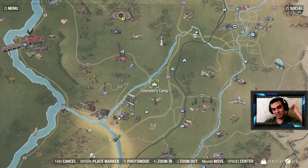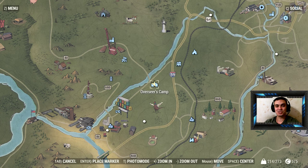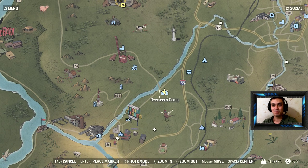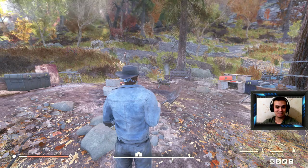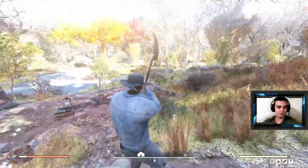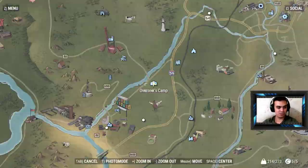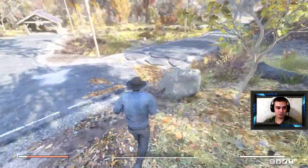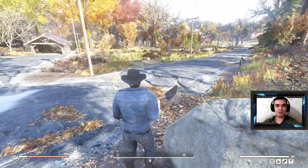So in order to find it, essentially you'll need to go to the Overseer's Camp. Everybody knows where Overseer's Camp is — if you follow the main storyline from Fallout 76 you will end up there on your 15th minute of gameplay. I ended up here a few days later because I didn't follow the main guidelines. Essentially you will spawn here if you fast travel to the Overseer's Camp. What you'll need to do is just run here — you see this rock right here? Turn right like that and just walk straight.